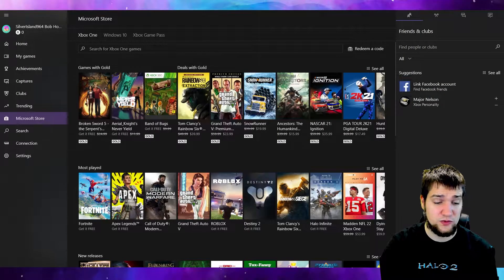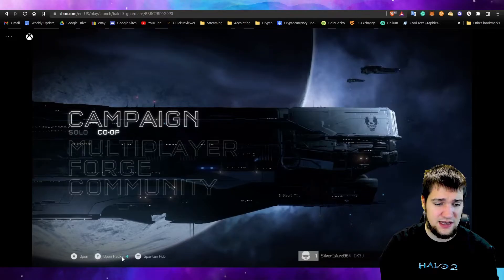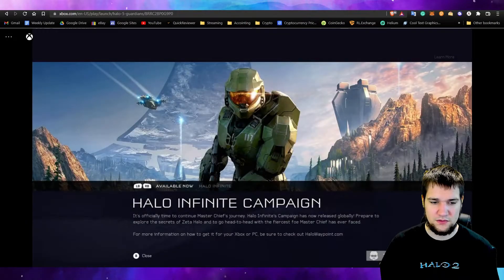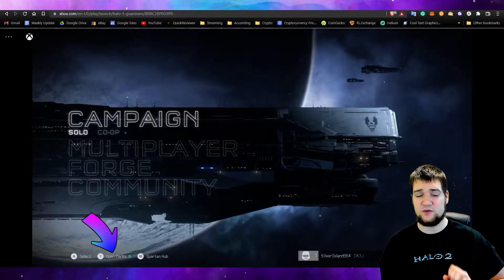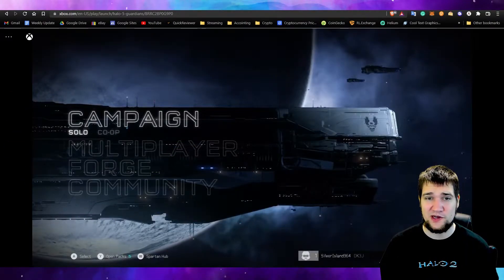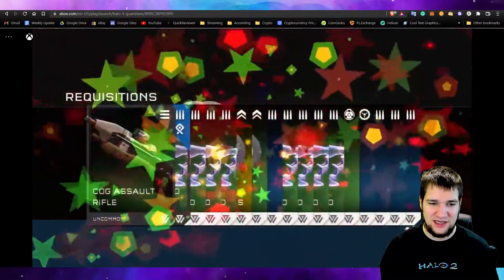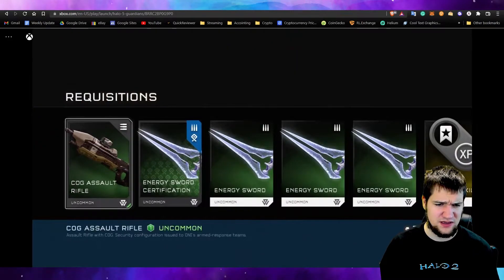Let's go ahead and hit confirm. And there we go — let's go back to the game and restart it to make sure I get my fifth pack. And there we have it — we now have five packs. Let's go ahead and open up all five so you guys can see.